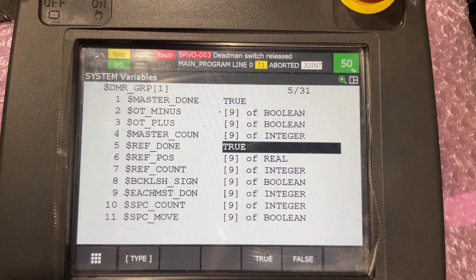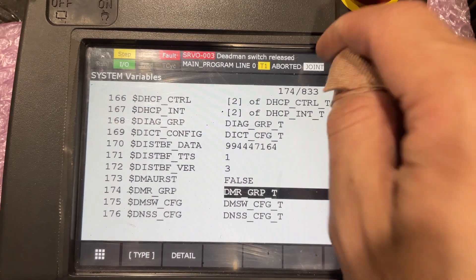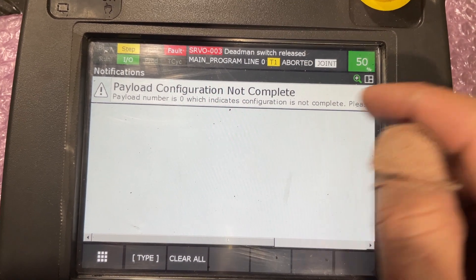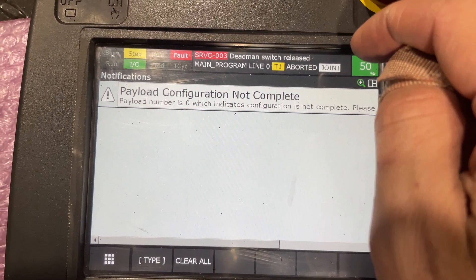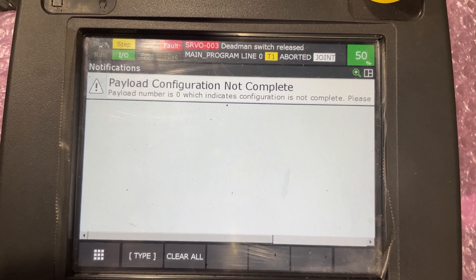...and I change this to True. Now the alarm has gone away. I have the payload I need to work on, but there we go — that alarm, the reference position one, it went away. That's it.